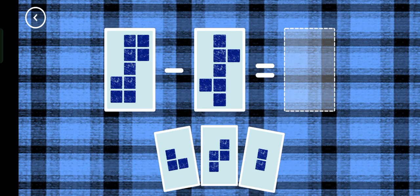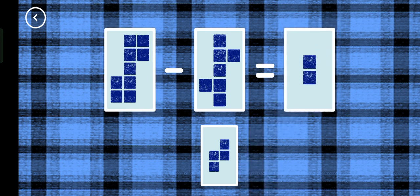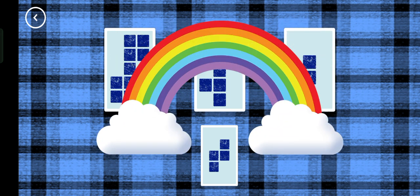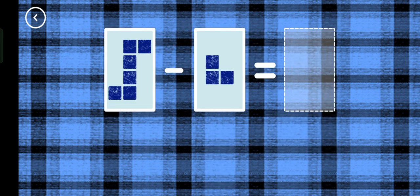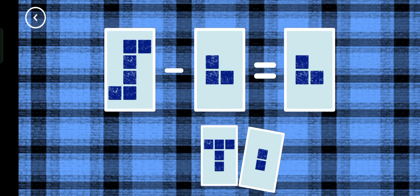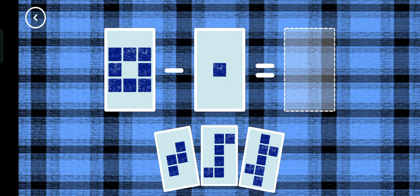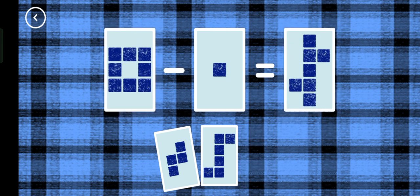If you start with this many and take away this many, how many are left? Two, nine minus seven equals two. Yes! Three, six minus three equals three. That's the correct answer. Seven, eight minus one equals seven. Correct!